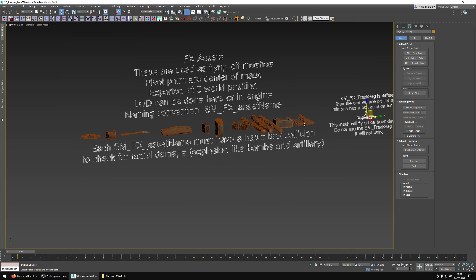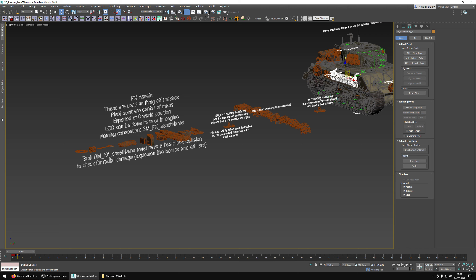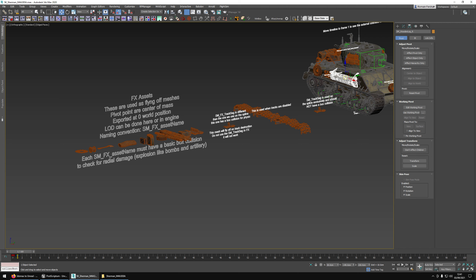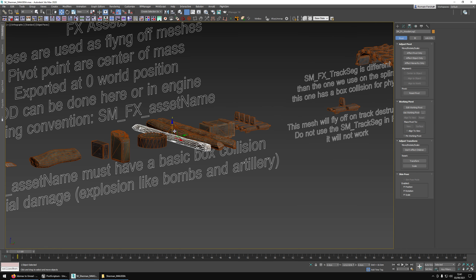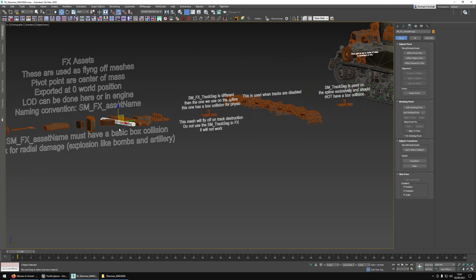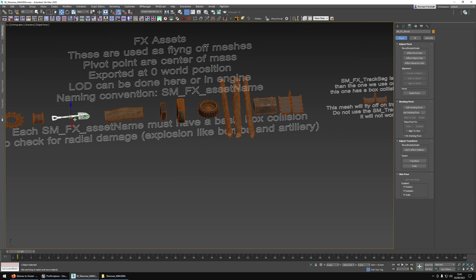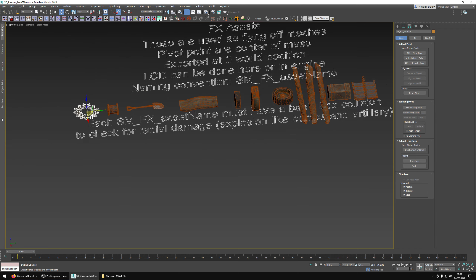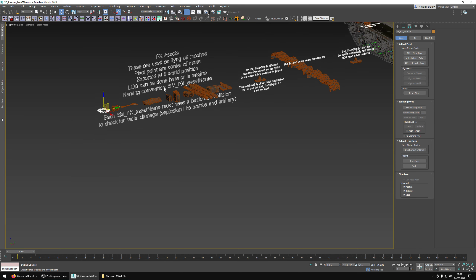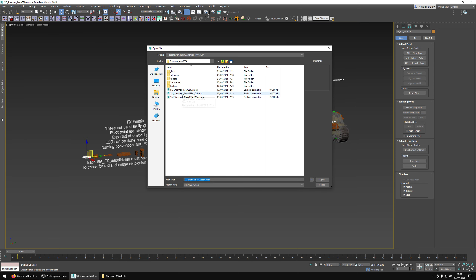We also have effects assets: when a component's health reaches zero it hides and spawns these effect pieces, which appear in place and then fall and roll on the ground. We export every external cosmetic as a single object so each piece can fly off separately. Again, when exporting all of these, export from zero world position. That covers the skeleton mesh — let's move on to the collision mesh.